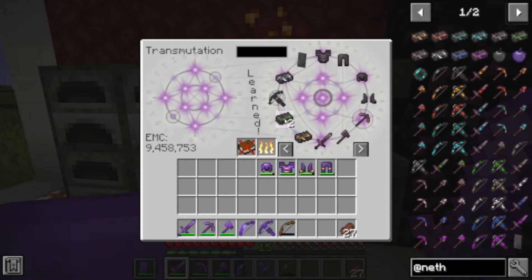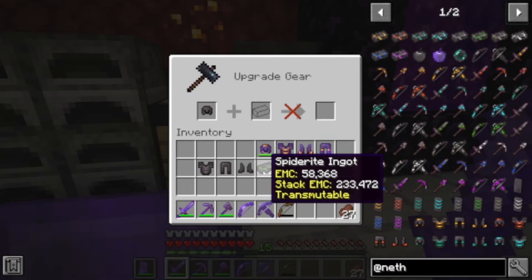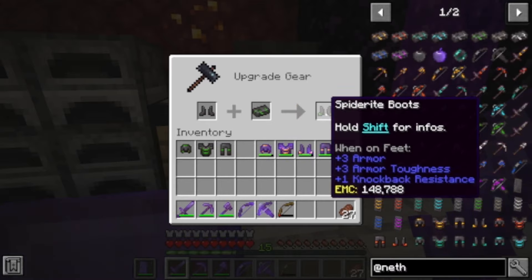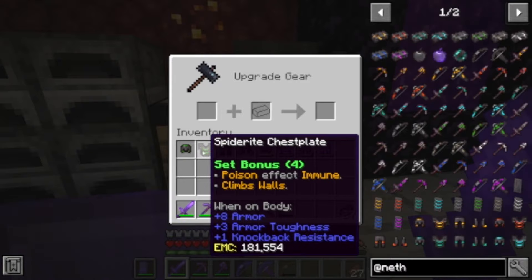We also need another set of armor. Now we go to our smithing table and we've got our spider-right helmet, chest plate, leggings, and boots. This one gives: poison effect immunity and the ability to climb walls. So this would be really good in the End — climbing up the pillars — that would be really good for that.